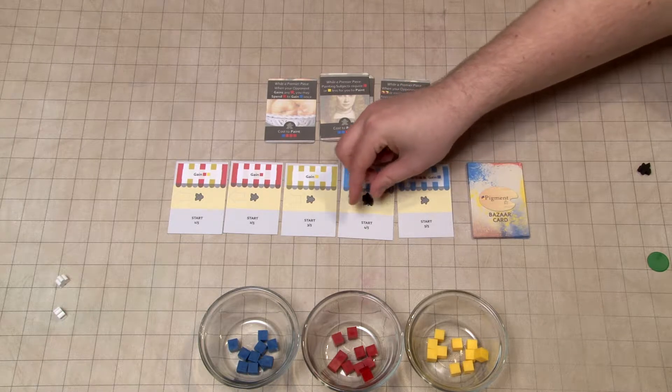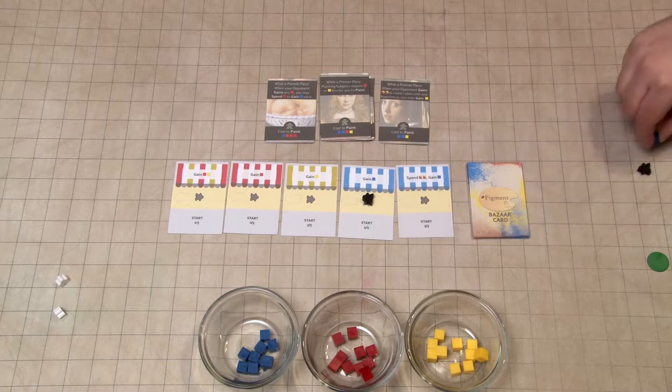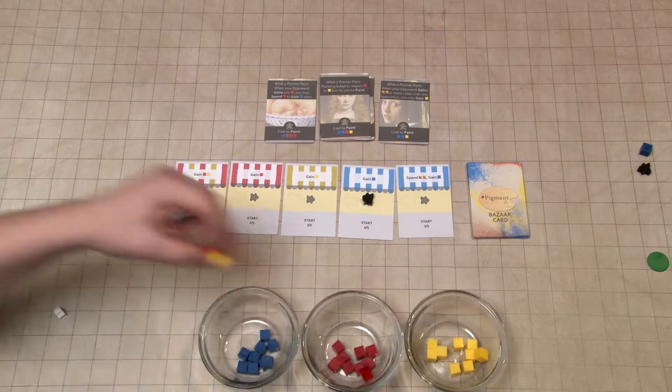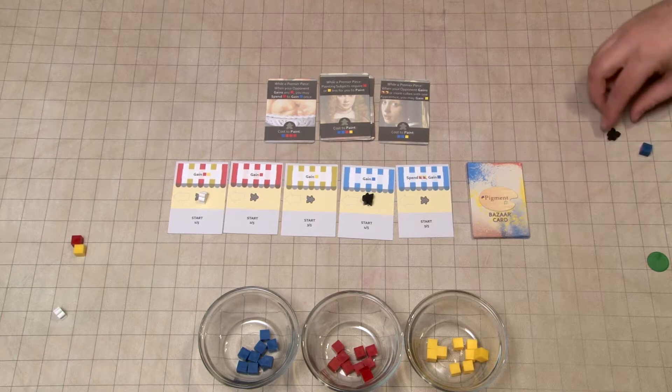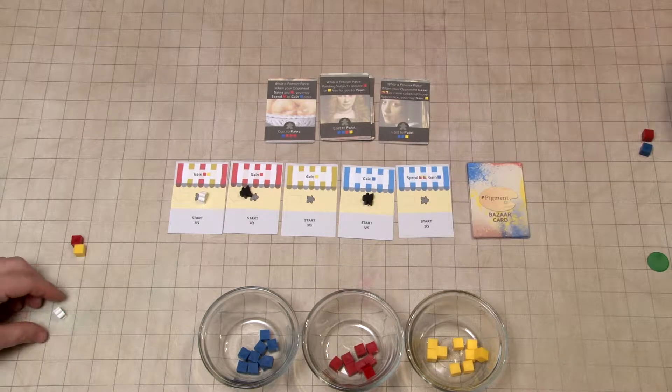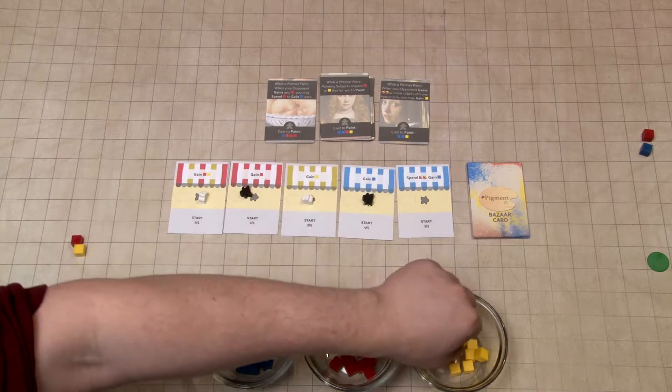To start I'm going to send my first apprentice to pick up a blue pigment. I will send my first apprentice to pick up a red and a yellow pigment. And I will then send my second one to pick up a red because red is being used by a lot of the painting subjects. And I will send my last apprentice to pick up a yellow.